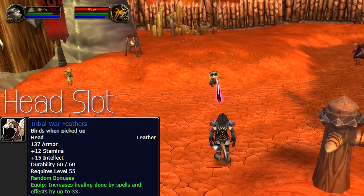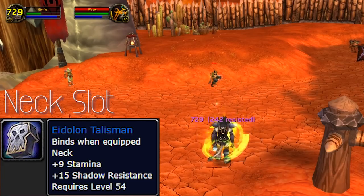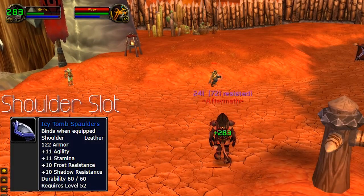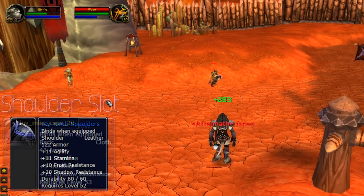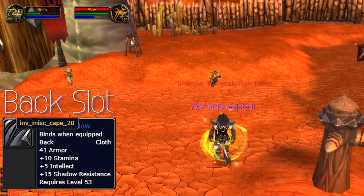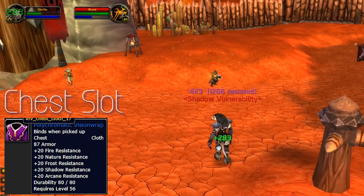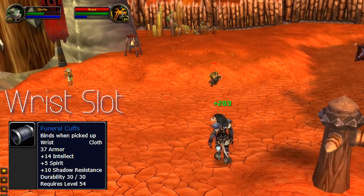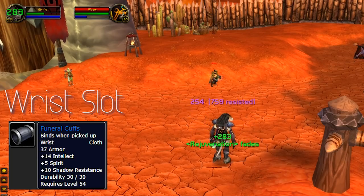As you're watching this clip, I want to point out that every single piece of gear that this character has right now is either found in 5-man dungeons or can be obtained on the Auction House from World Drops. The good thing is, for the very beginning of the game, Shadow Resistance gear is not in high demand, so most of these items on the Auction House will be able to be purchased for fairly cheap.